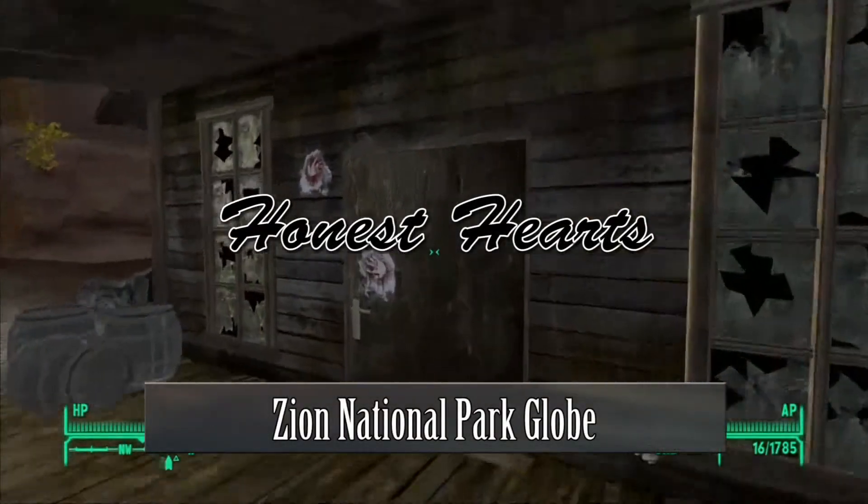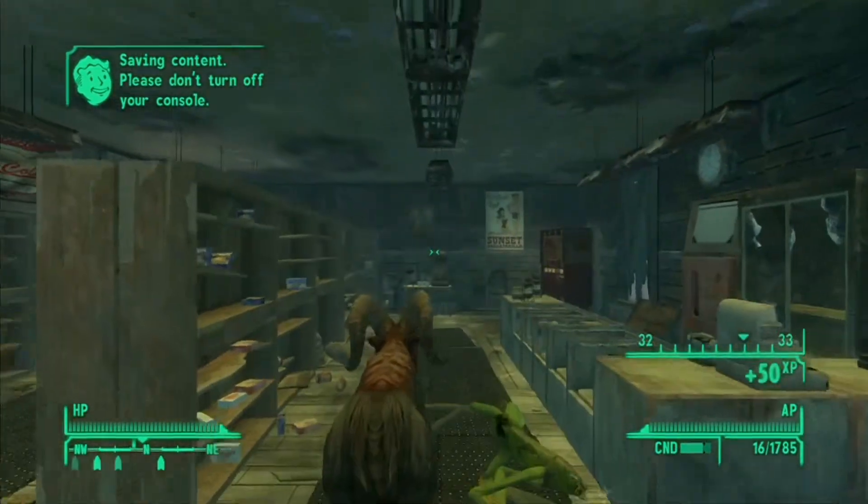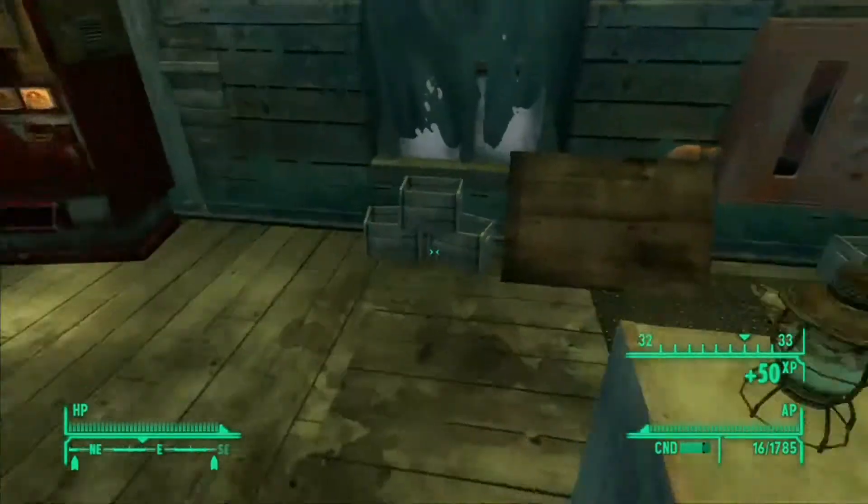So this next one is in the Honest Hearts DLC. When you are in the general store, which is actually part of your mission, you need to find some lunch boxes here. Once you come in here, there are a few things waiting for you — just take care of them. The snow globe is in here in the back, behind the counter.